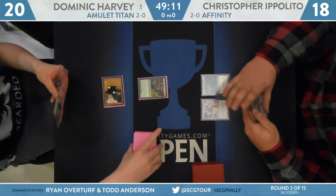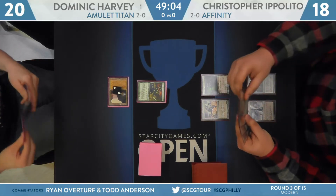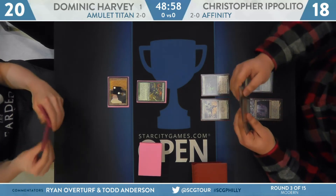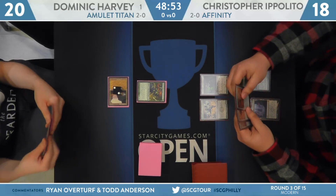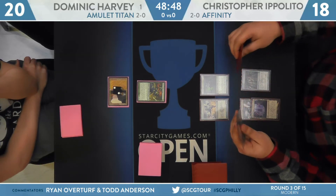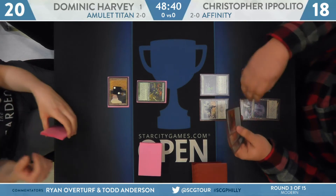Dominic Harvey is going to start with Gemstone Mine and Sakura-Tribe Scout. Now this is a decent start for Dominic Harvey. He does only have three copies of Sakura-Tribe Scout, but Tribe Scout along with those four copies of Amulet of Vigor are the one-drops he wants to start with. Something like Ancient Stirrings to dig is a little bit slow against an aggressive deck like Affinity. Inkmoth Nexus is the second land for Ippolito, and there is a Cranial Plating hanging out in the hand. Looks like there's an Ornithopter there as well. Turn two Cranial Plating attack seems like a pretty good start.